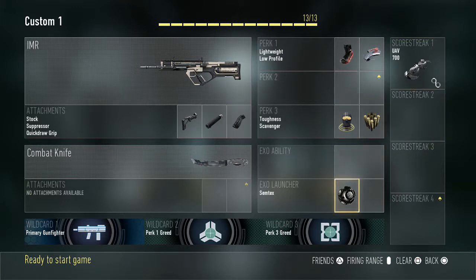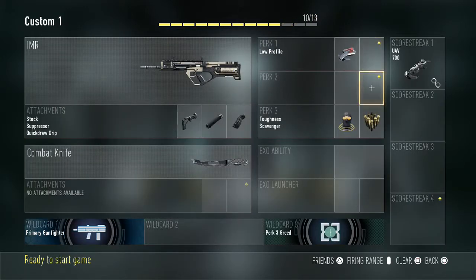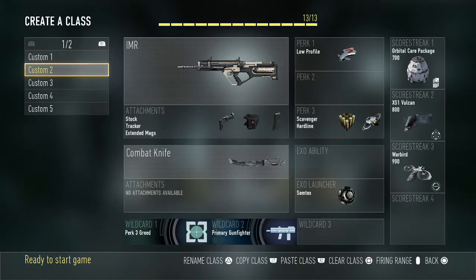Maybe take lightweight off and put low profile on instead — this is probably what I'd run. I do apologize for forgetting to put the killstreaks in. So that's class 1 setup.